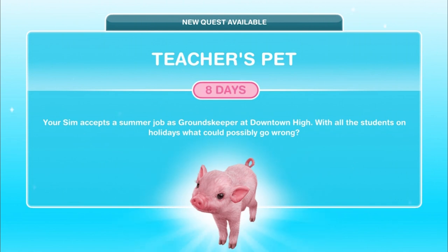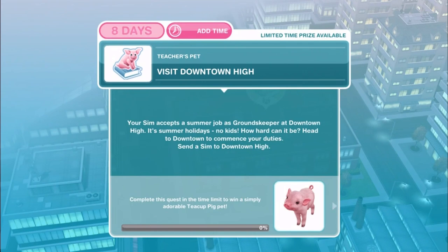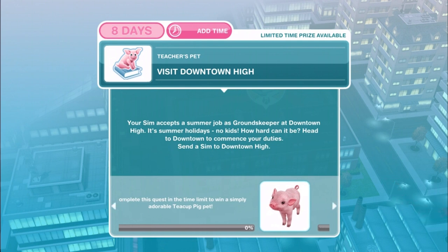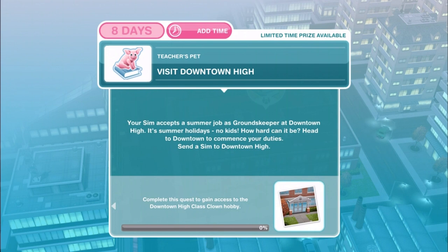Look at that cute little piglet! You have 8 days. If you complete it within that time limit, you win a simply adorable teacup pig pet. If you don't complete it in the time limit, no worries — you won't get the pig, but you will gain access to the Downtown High class clown hobby, and we'll have more about that hobby in another video.